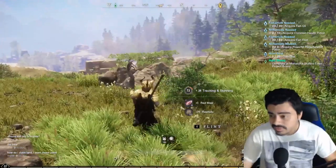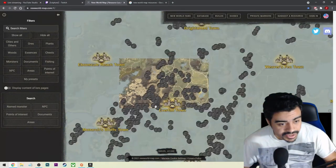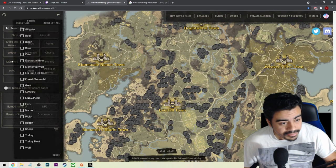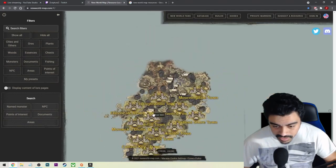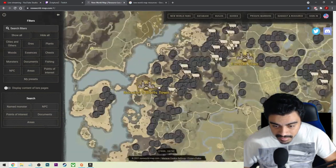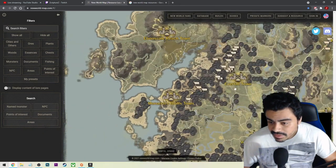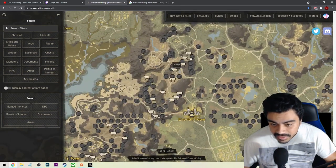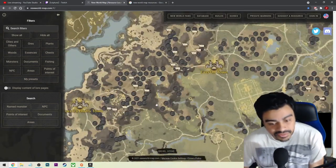Right now I was just finishing a quest for sheep, so I filtered it for sheep - boom, right here - and it shows you all the locations where sheep are. I'm in Monarch Bluff at this section, this is where I've been hanging out to hunt the sheep. There are plenty of other spots too - if you're up in Everfall there's a bunch as well. It shows you exactly where things are.